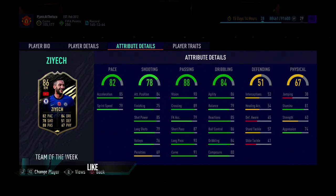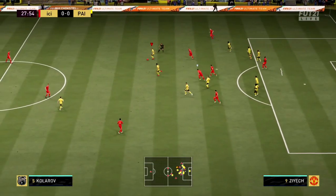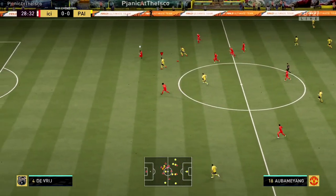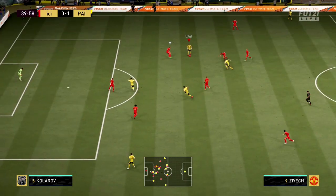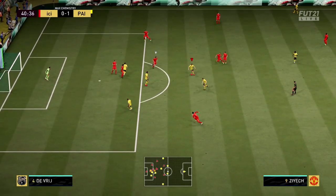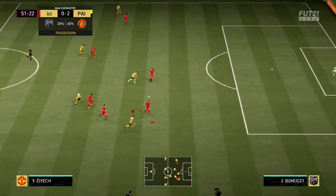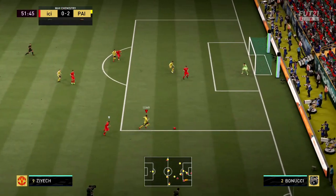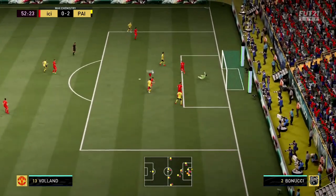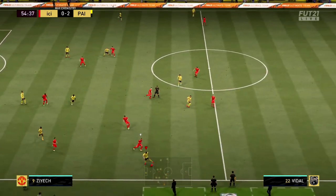His stamina is 81, which might also be a lie. Why am I calling some of his stats a lie? This card is one of my favorites I've used in this game — absolutely phenomenal. His dribbling: the amount of times I've just received the ball, whipped out a step over, turned and sprinted away from a defender is quite ridiculous. His five-star skill moves make this card incredibly fun.